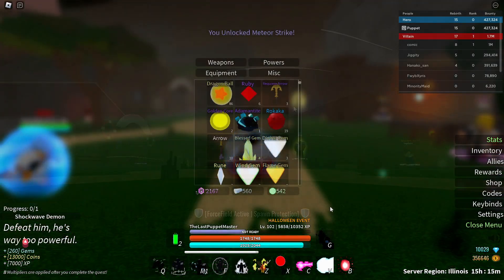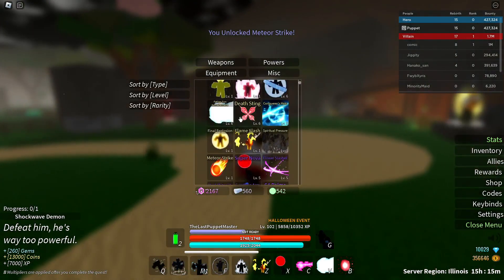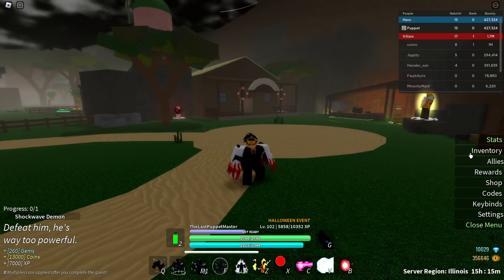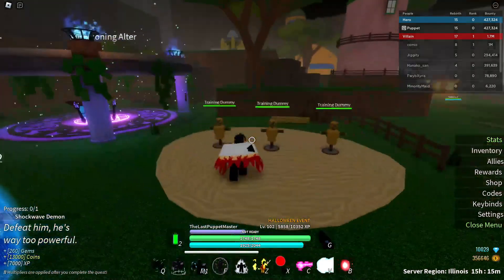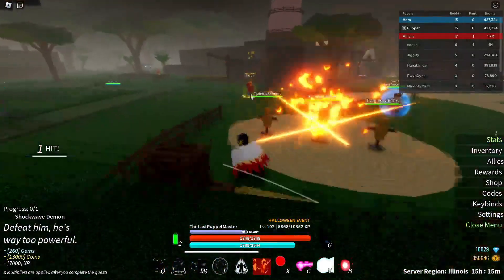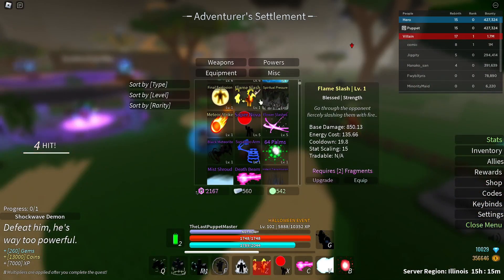We're going to spin now. We just got our first new power, which is Meteor Strike. Before this I did actually get Flame Slash, which is pretty cool, so I guess we can showcase that really quick. You teleport behind them and do a whole bunch of cuts on them — just 1.5k damage, this is really good considering it goes off strength and I have everything into magic.